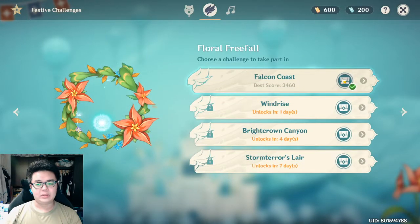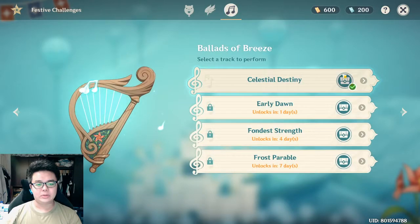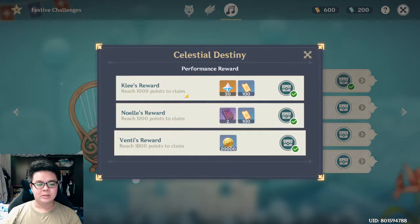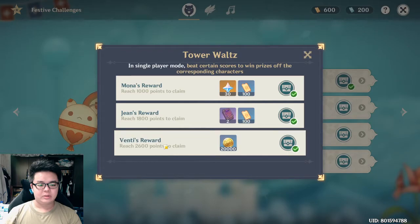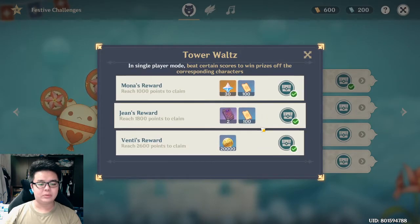So I managed to get the three rewards. Each mini game has three rewards depending on how much points you get. For the balloon you need 2.6k for all three rewards.